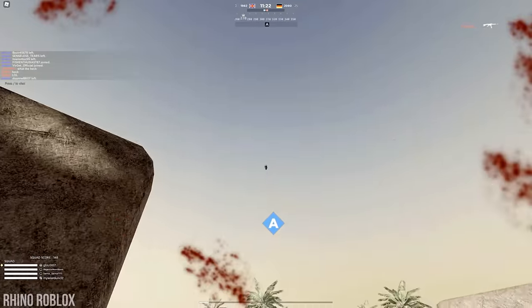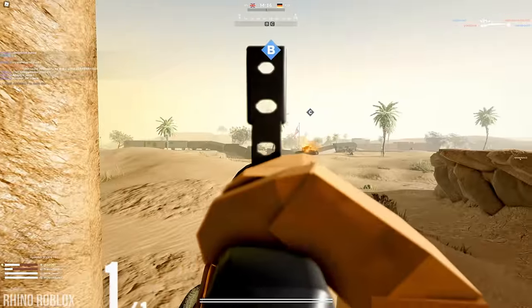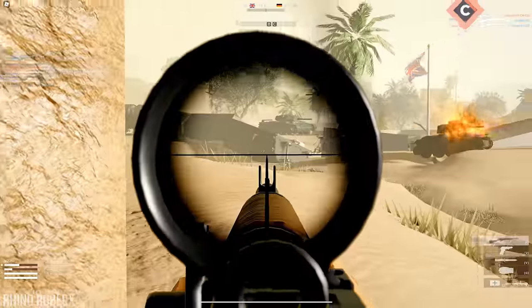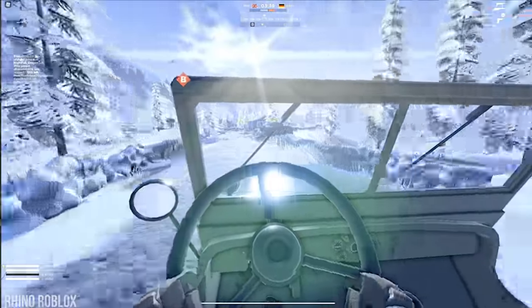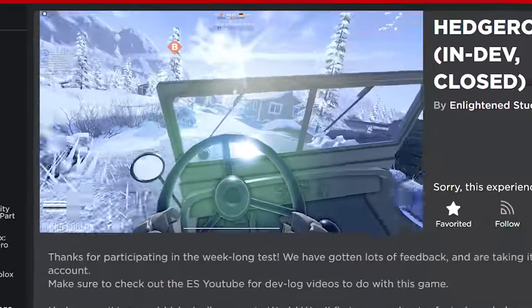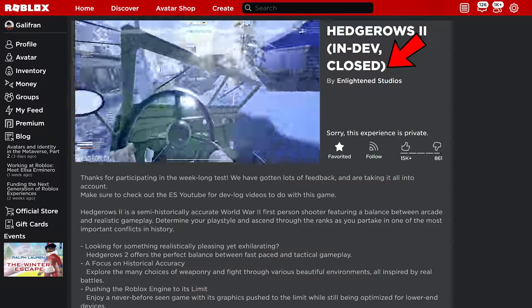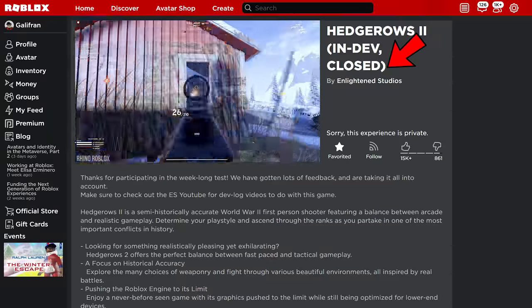What I really like is how the game is more than just your typical shooter, as it has tanks, parachuters, and even artillery strikes. The game also has a squad system where you and your friends can spawn on each other and help each other stay alive and absolutely destroy the enemy. One thing I should mention though is that as of the making of this video, Hedgerows 2 is still in a closed state for development. But they do open the game every once in a while for testing purposes, so you definitely want to keep your eyes open for this game.